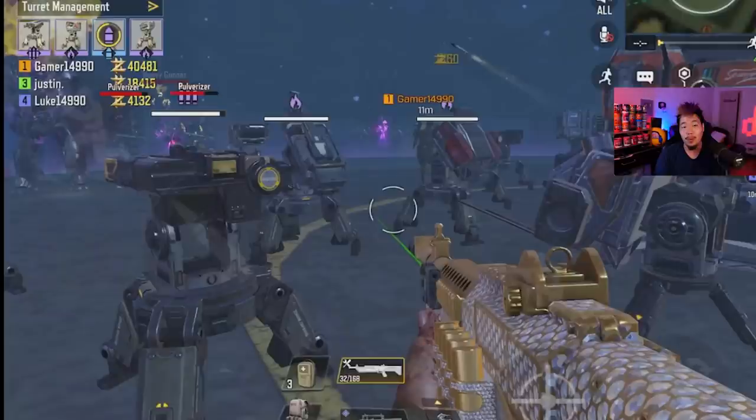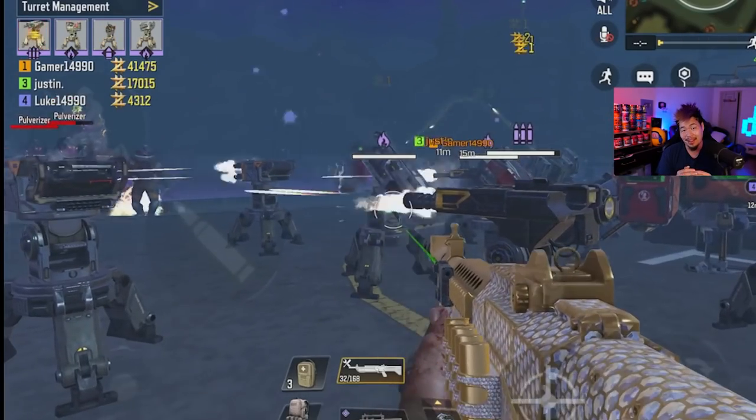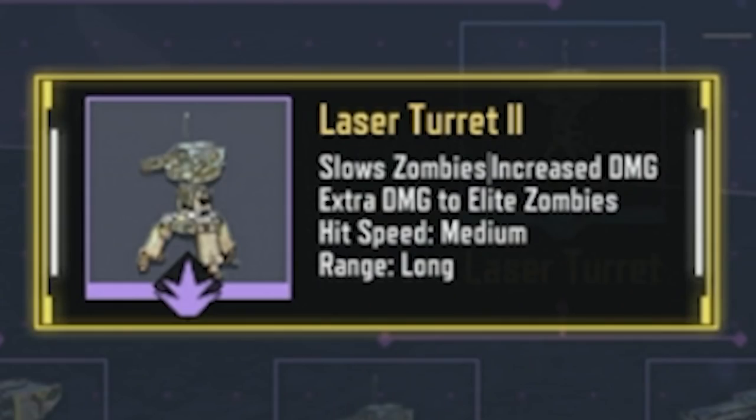Number five is the heavy sentry turret. It has a great rate of fire, shoots super fast, has medium range, and fantastic damage. It also requires fewer resources compared to the others. However, there's an upgrade you could have picked instead that is substantially better, and there's no reason to make this one if you can make that one — that's why it's number five.